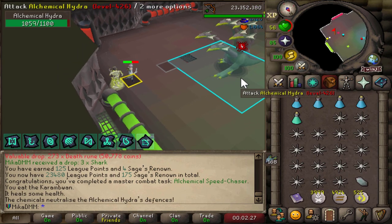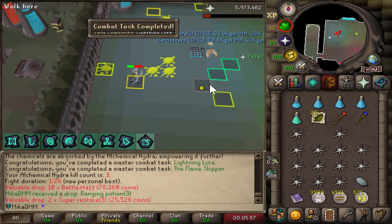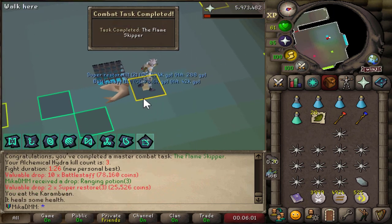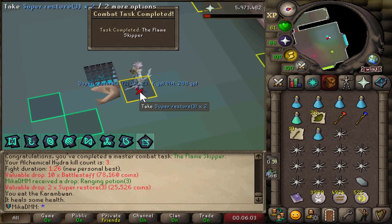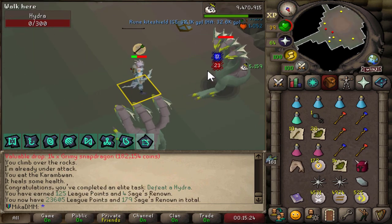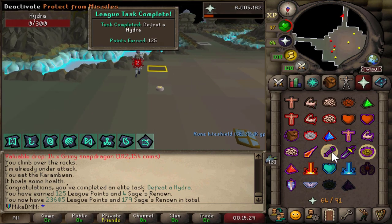Using Thralls and just letting it hit me because I kind of heal as I hit it anyway. Just getting a bunch of mastered combat tasks. A flameskipper — just a bunch of skip tasks basically. I wonder if this will also count as a task. Killing the Alchemical Hydra — yeah, one to five points for just killing one. We'll take it.